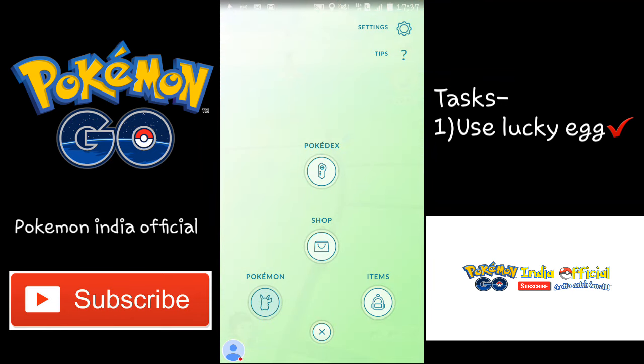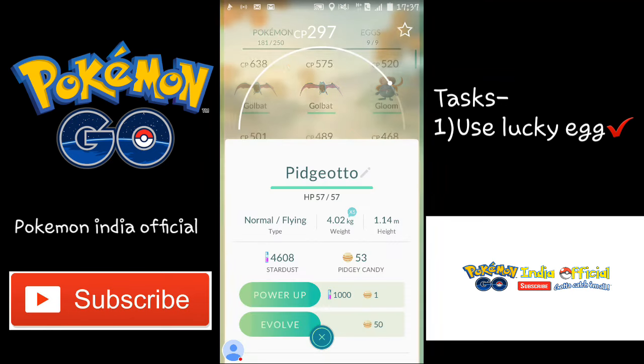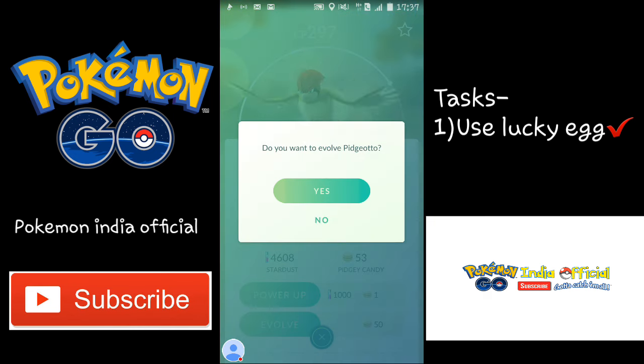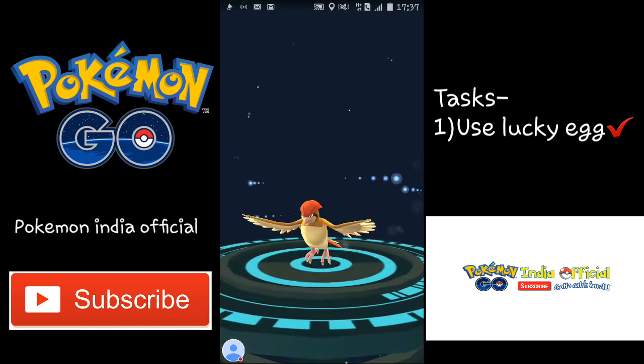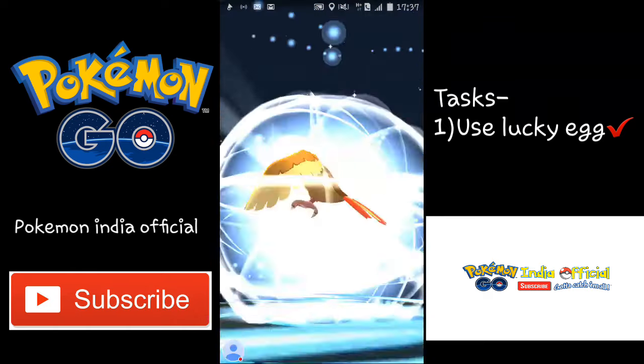Now start evolving your Pokemons. I have to evolve my Pidgeotto — this Pidgeotto has a CP of 297. Let's evolve this Pidgeotto and see what happens.